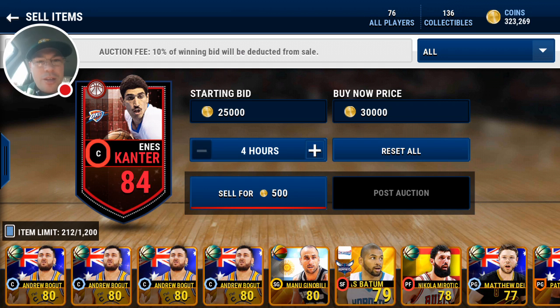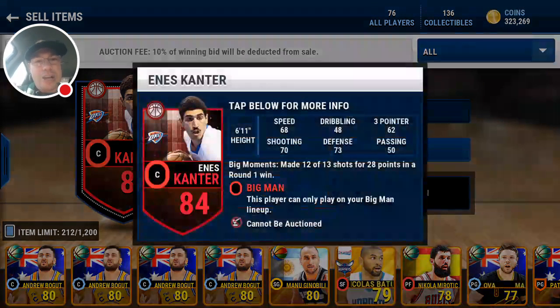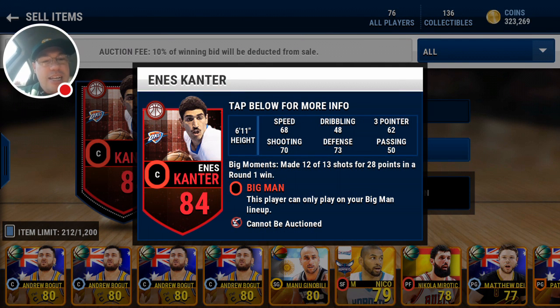We got an 84 overall Enes Cantor. Let's check out his stats just for fun: 68 speed, 48 dribbling — terrible; 62 three-pointer — terrible; 70 shooting — not so bad; defense is 73; passing is 50. I'm curious as to how this guy is an elite. He's a nice player — made 12 of 13 shots for 28 points in a round-one win, probably a career performance for him. Cannot be auctioned, as you can see, so that is super bummy.